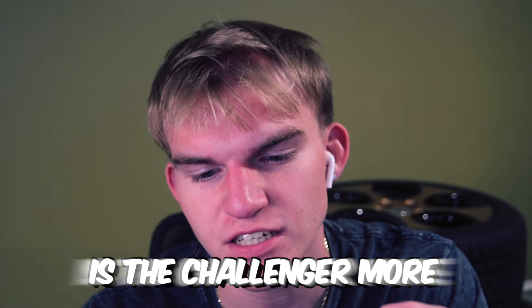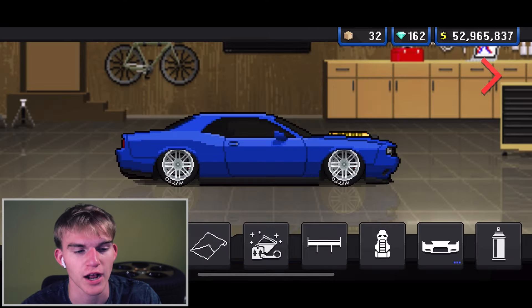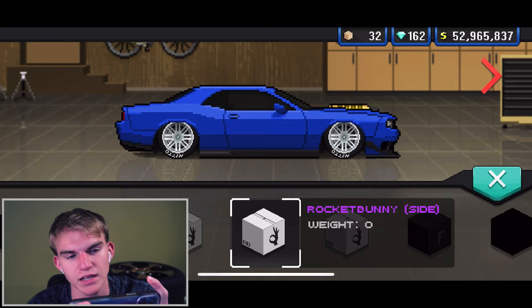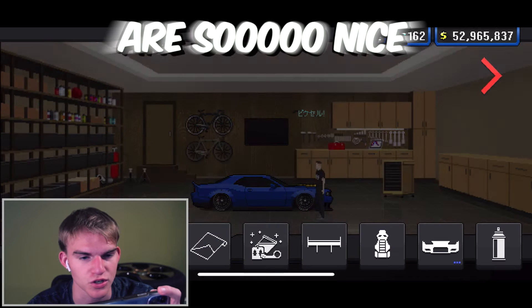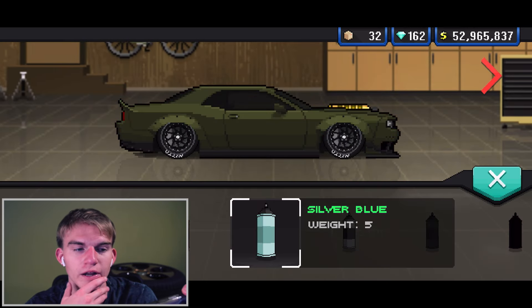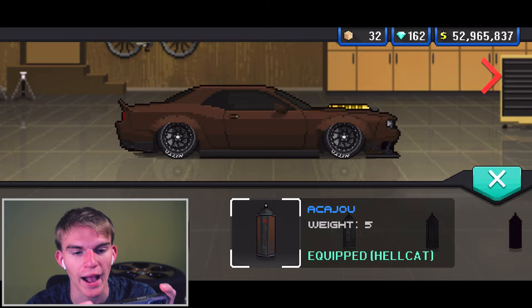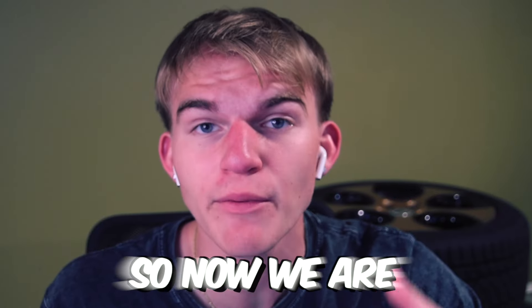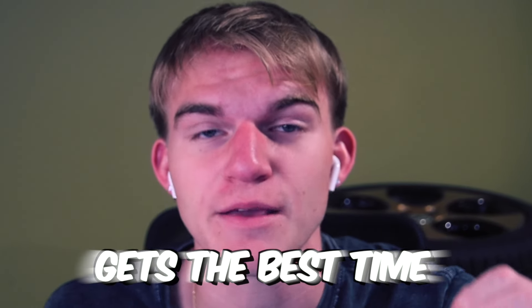Here we go — Challenger Hellcat Red-Eye Demon. If you're wondering, is the Challenger more popular than the Charger? Are you guys Challenger people or Charger people? I believe the Challenger is more popular. The Rocket Bunny kit is the closest to a wide body hellcat. Same wheels because these wheels are so nice. Ivy green — that is very close. This mocha bean brown with gold complement looks so good.